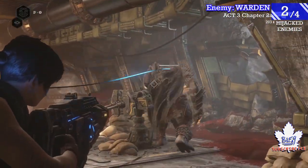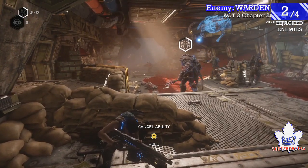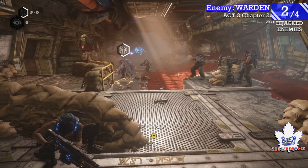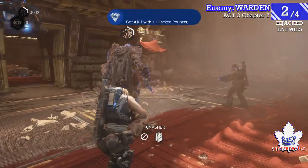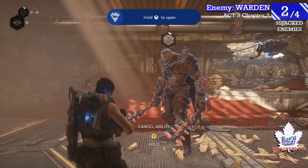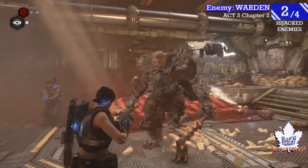Eventually after you fight some enemies, the Warden will come into this room. Shoot the helmet off so that you can hijack him, and then try to stop your teammates from killing the other enemies, because if your Warden has no one to kill you won't get progress. As you see there, I got the achievement for it — he was the last one I needed — and then I'm just going to let him murder me.